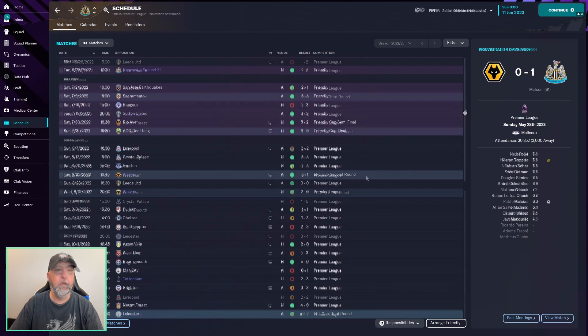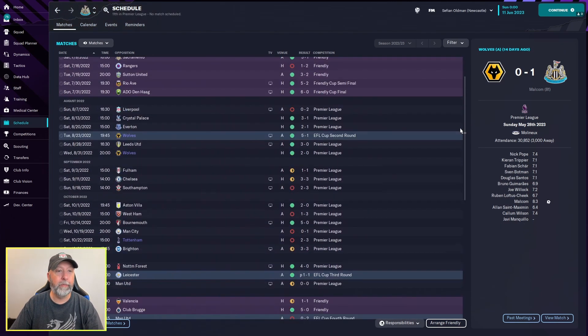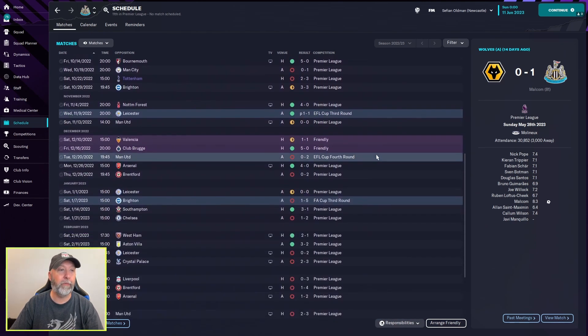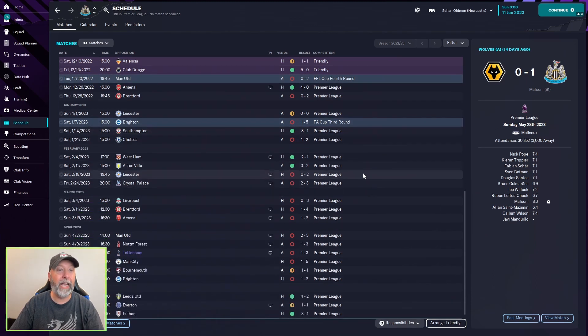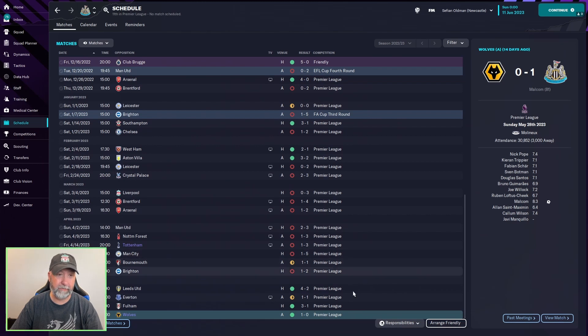Newcastle had a fantastic August with the first Liverpool loss as always, but then September and October were awful until November. You lose out in the EFL Cup fourth round to Manchester United. FA Cup third round, 5-1 to Brighton. And there are a lot of missed points — 1-2, 1-1 draw, 1-5, 1-3 to Tottenham, 2-3. You could bring some of those back, but that is a severe issue — definitely one you'd be fired for.